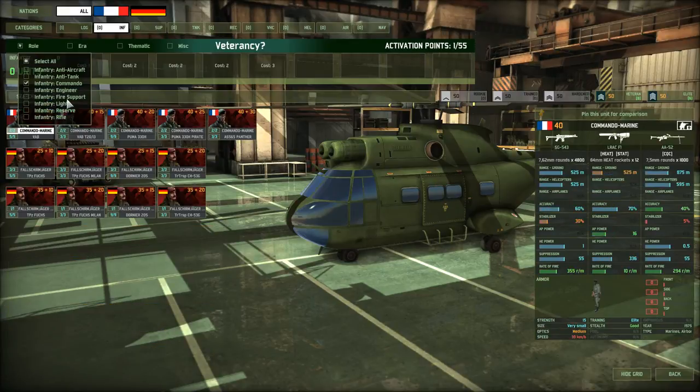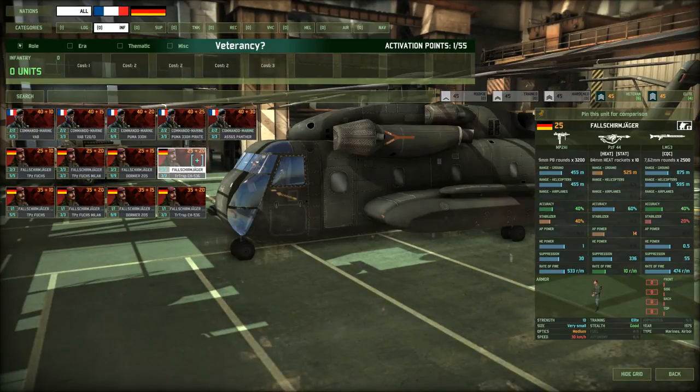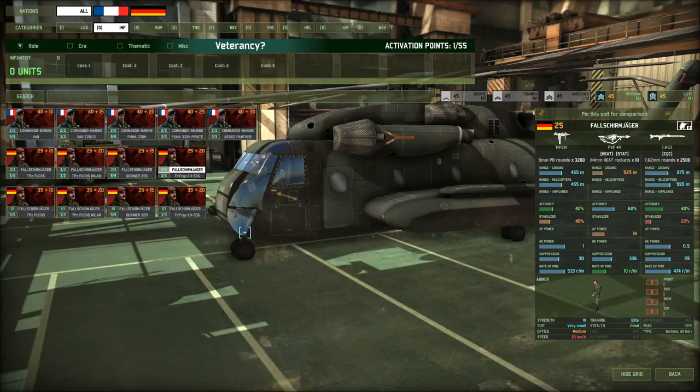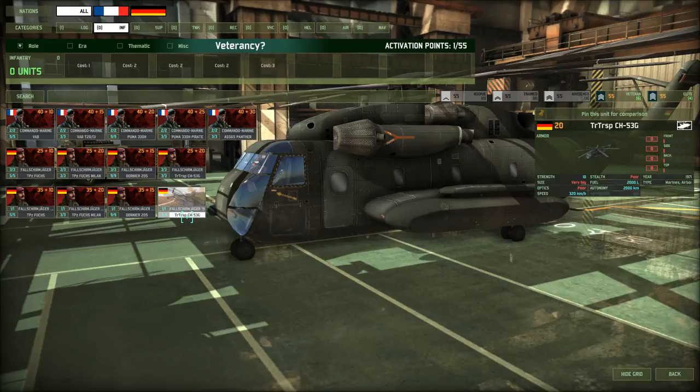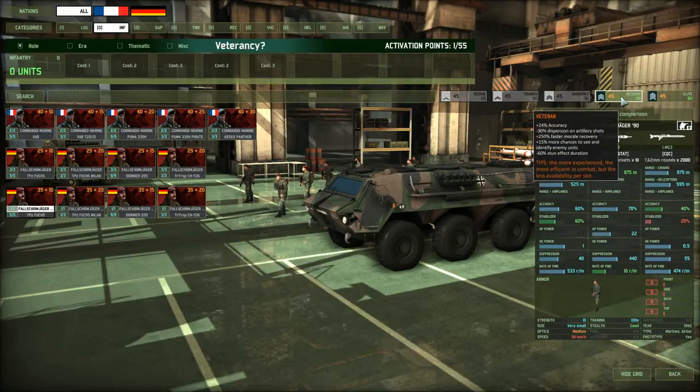A special note for units that go toe to toe with the enemy, such as Fallschirmjäger and Commando Marines — these are almost purely anti-infantry weapons. In that case, you want as much Veterancy as you can, because they'll be much more effective against other infantry, get less stun duration, and recover faster from morale losses. It would definitely be worth it to get only 4 units of Fallschirmjäger. Transport choice matters: the CH-53 gets 6 and 4; a standard Fuchs gets 8 and 6.